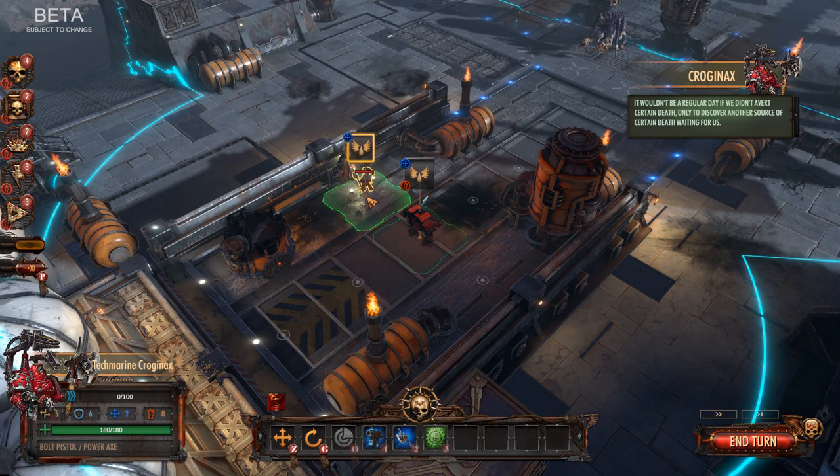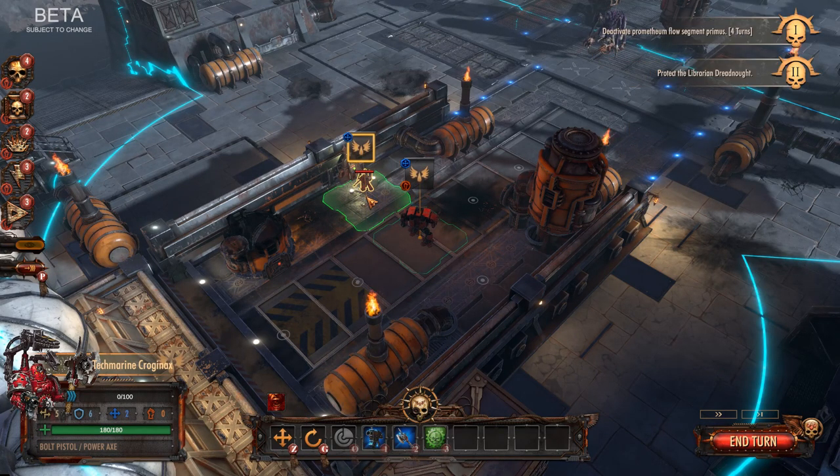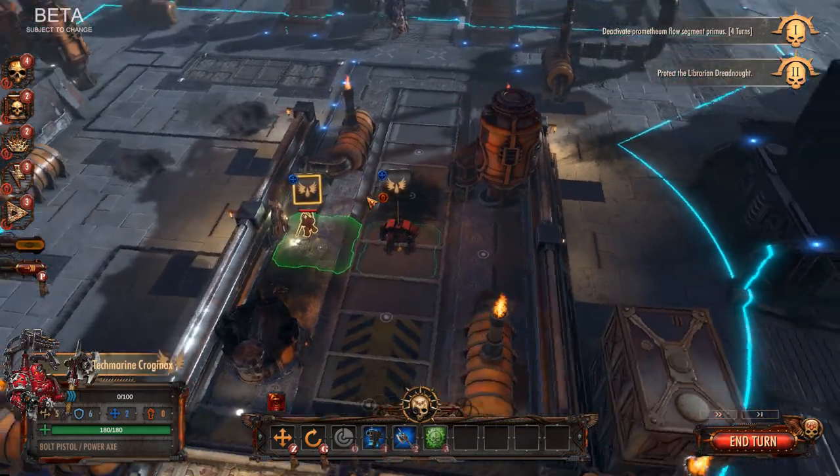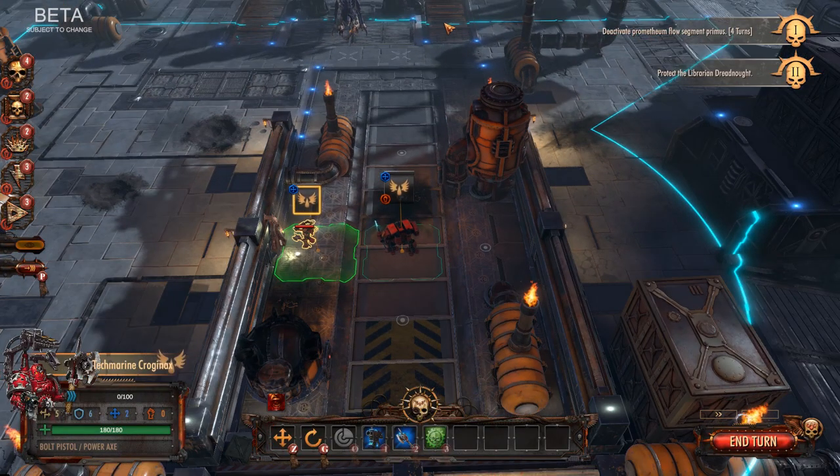During gameplay, there's some great voice acting — 'There's another source of certain death waiting for us. For the glory of San Buenius.' The feel, the look, the graphics — I think it's pretty awesome. Movement controls use WASD and Q/E. This blue line represents everything that your character can currently perceive. You can click on a unit; here, Brother Quindar is out of action points so he can't do much.